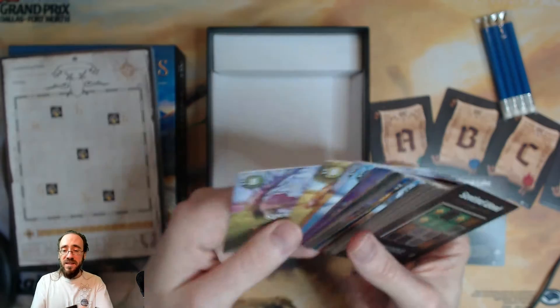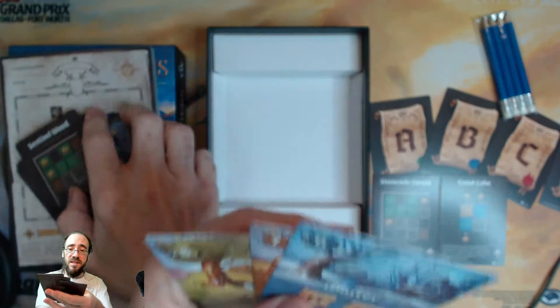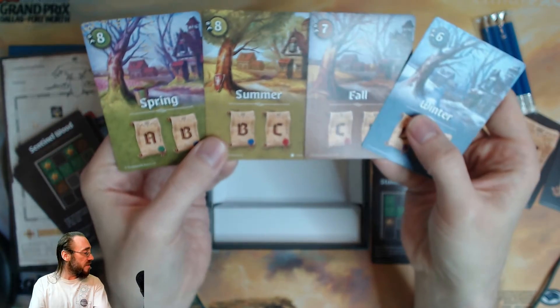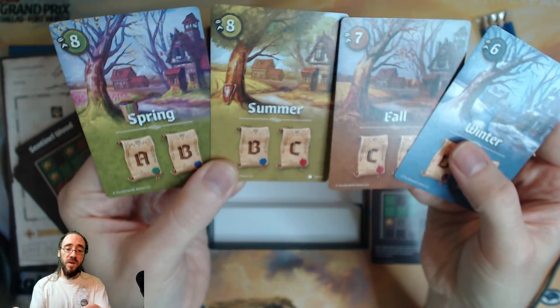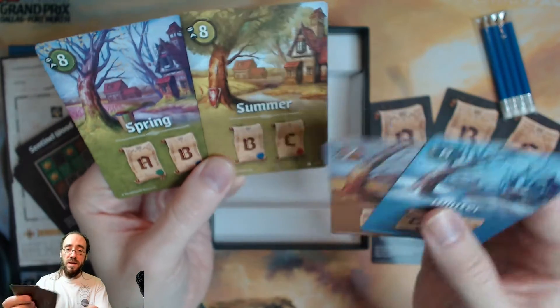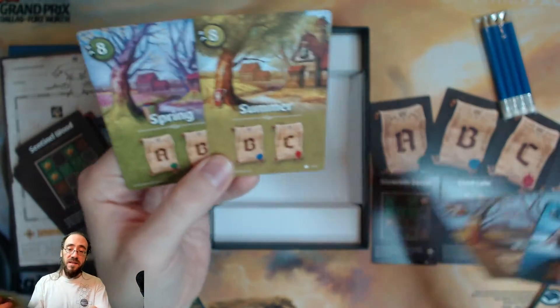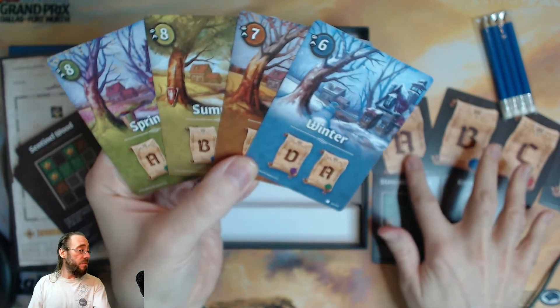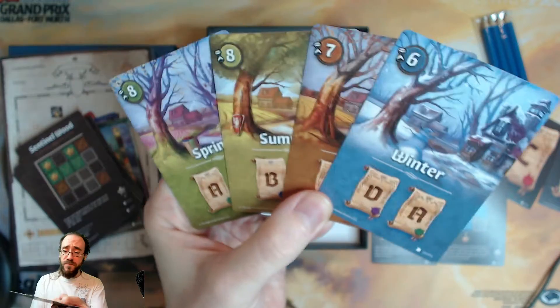And then there are Season cards. You'll start in Spring and go through the Seasons. In Spring, Edicts A and B are scored; in Summer, B and C; then C and D; and in Winter, D and A will be scored.